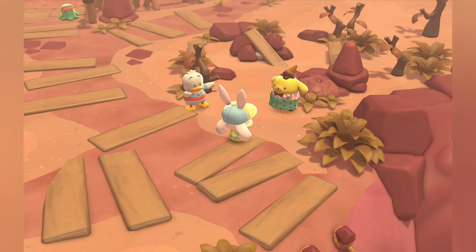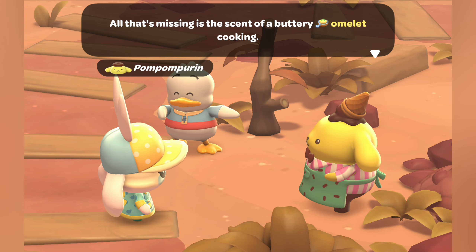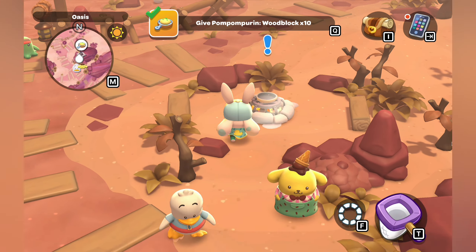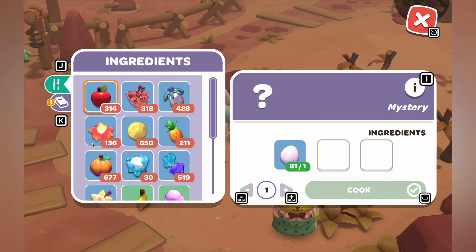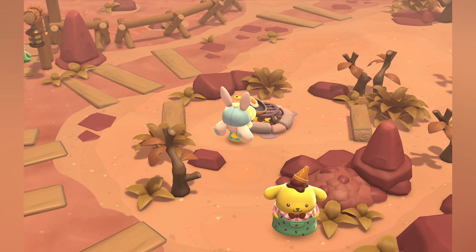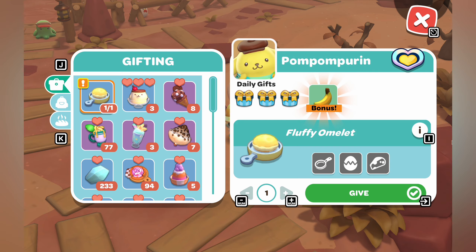He can fix up and light the campfire. The first thing they have you cook is an omelet — you can put any ingredient in. I just did some moon cheese, because who doesn't love a good cheesy omelet. Once you make it, you give it to Pom Pom Purin and of course he loves it.